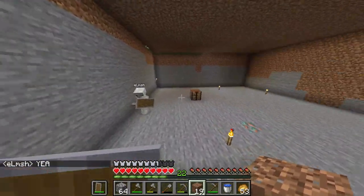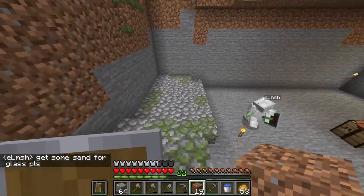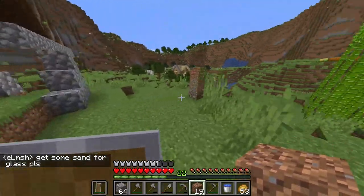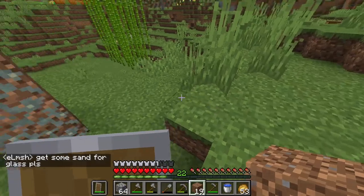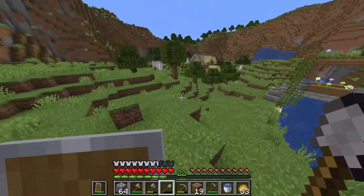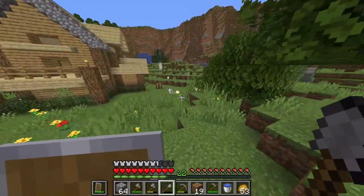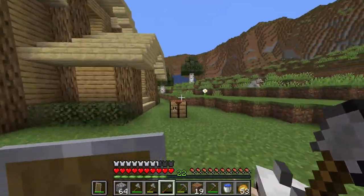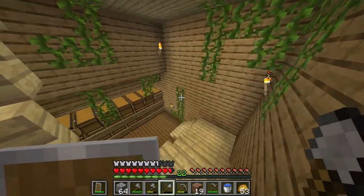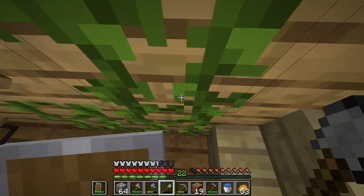Get some sand for glass, please. Alright, sure. We gotta go find maybe a desert, I think. I think that'd be pretty fun, actually. So while I go look for a large sand area or a desert, you guys can follow me and we can see what Elmsh has done by the time we get back.